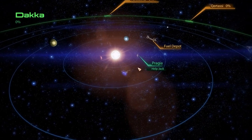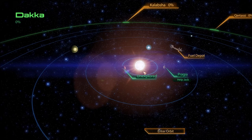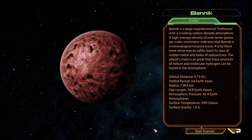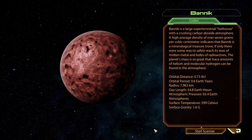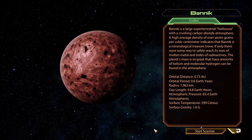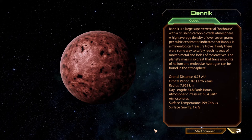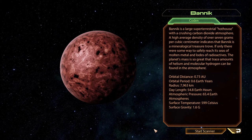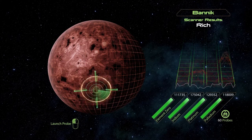I'm not going to help Jack just yet — I'll check out some of these other systems. These usually turn into like one hour, maybe an hour and a half affairs. Bannock is a large super-terrestrial hothouse with a crushing carbon dioxide atmosphere. A high average density of over seven grams per cubic centimeter indicates that Bannock is a mineralogical treasure trove — if only there were some way to safely reach its seas of molten metal — and loads of radioactives.